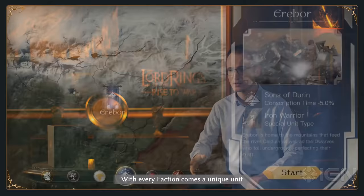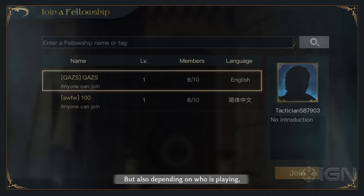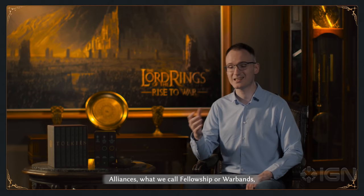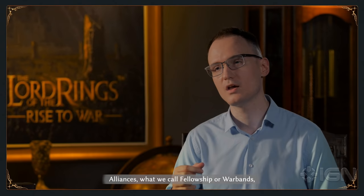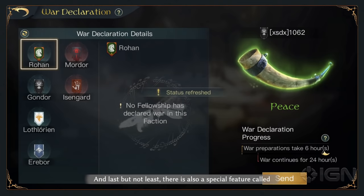At the start of every season, players will be able to pick a faction. With every faction comes a unique unit that only that faction can use, so they will have to choose wisely. Players can also create or join alliances within the faction they previously chose. Alliances — what we call fellowships or warbands — can provide players with more resources and access to the alliance shop.